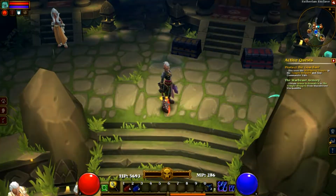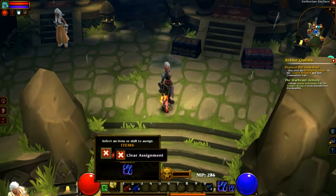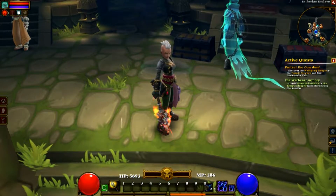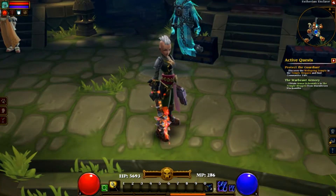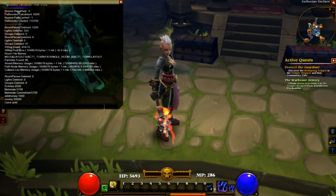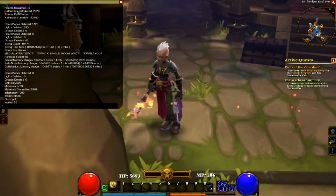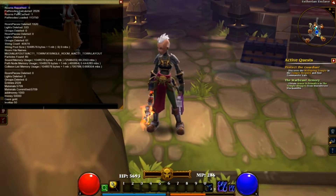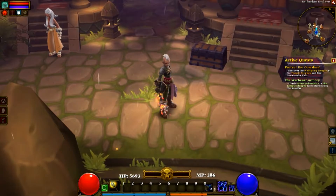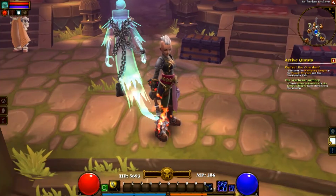If you want to use cheats in Torchlight, you need to know you cannot play in multiplayer — it's a big no-no. I'm only doing this because normally it would take too long to level a character and show you his skills. This is just a showcase. You can press Insert and type 'level up 50', but level 100 is the maximum — it won't go higher.